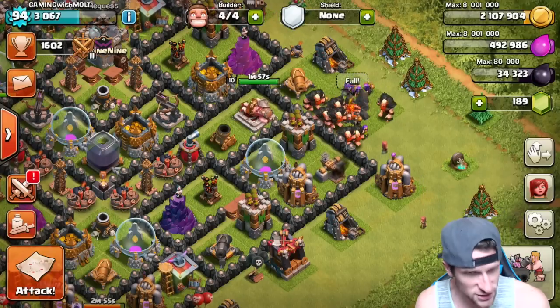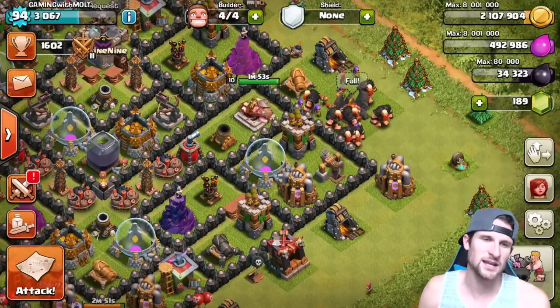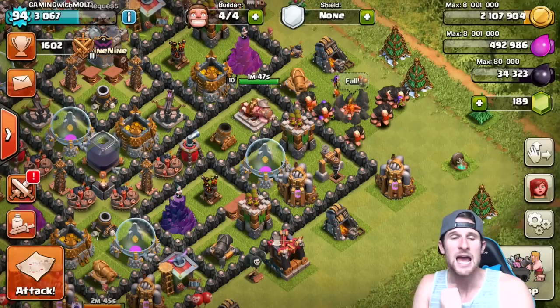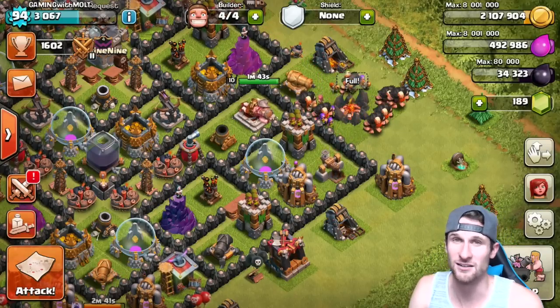It's kind of a giant strategy if you will, with those Wall Breakers in there. It's been working pretty well. So we're gonna go ahead and watch one replay, and then we've got a full army camp — we're gonna go ahead and try to get you guys a live attack where we can get a good amount of Dark Elixir.